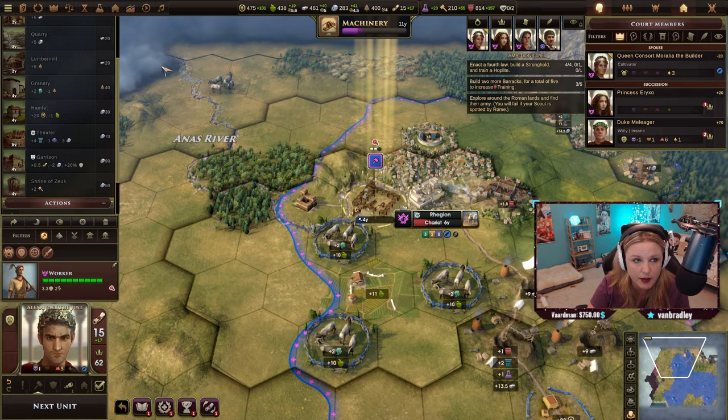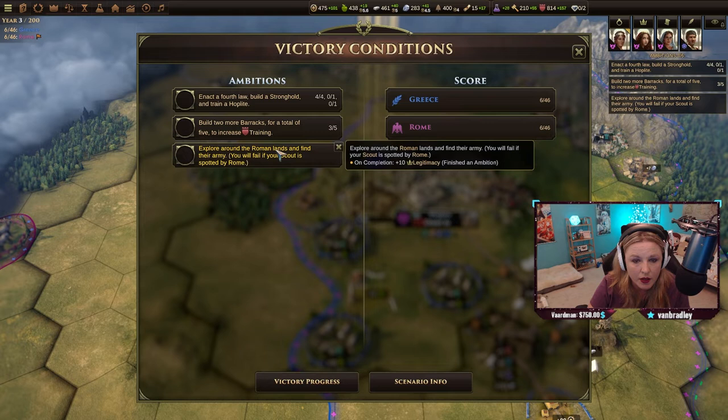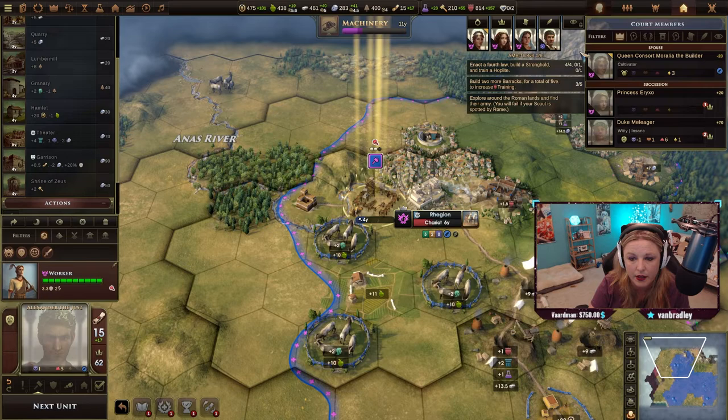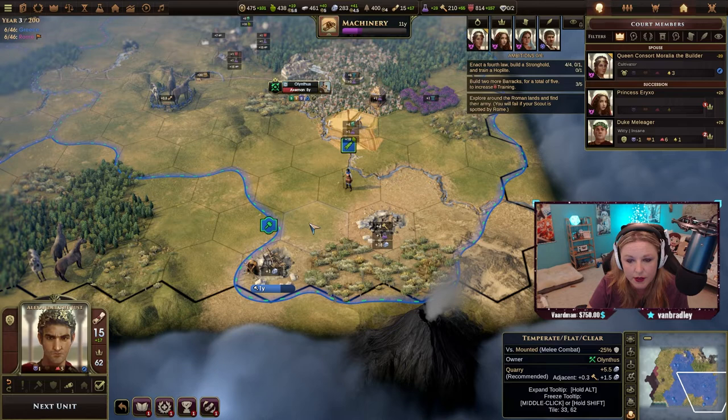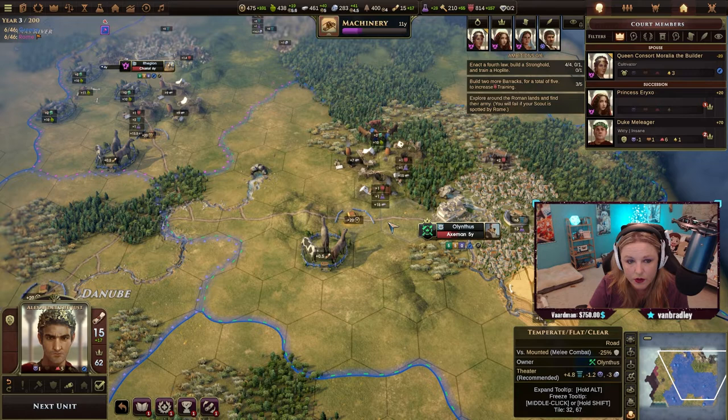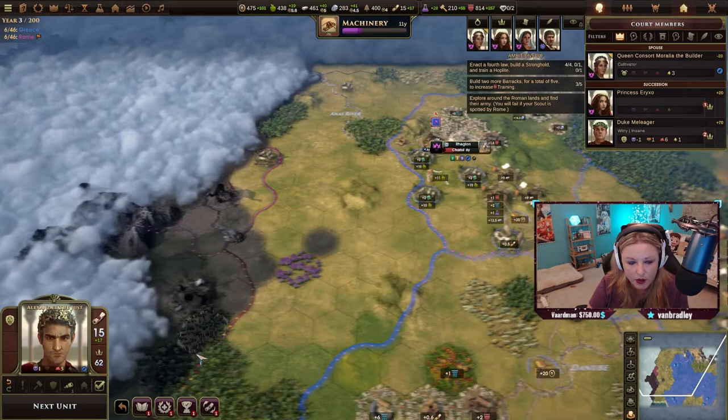Your builder builds your barracks — that's something else we had to do. We have to build two more barracks for a total of five to increase training. We need to explore, and we're still working on the stronghold and training. Our builder is working on the stronghold and he's almost done — then I think we'll build up barracks along the road.